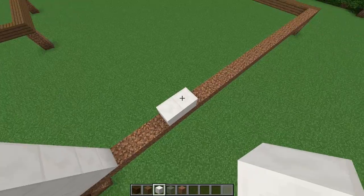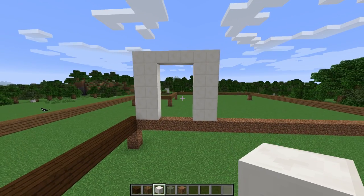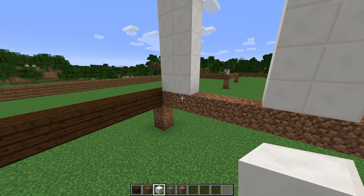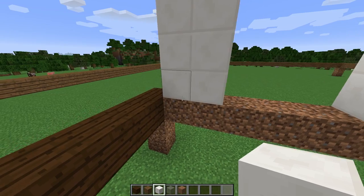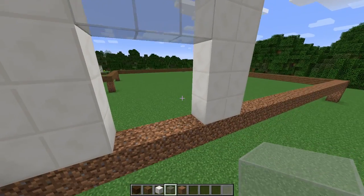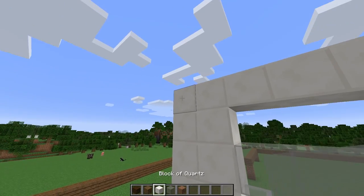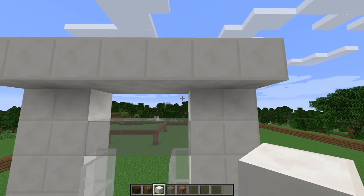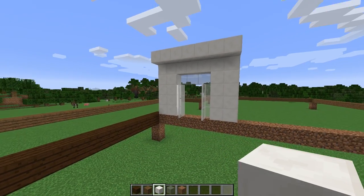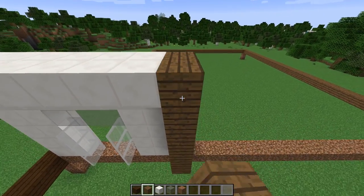We're going to bring this all the way up to about six blocks high. Things are starting to come together. I'm going to grab some quartz and run that in the interior along there and bring that out. Now over here we're looking at stained glass, light gray. What are your thoughts on doing this in panes? Panes or solid blocks? I kind of like both — I think I'm going to do it in solid blocks for now, but let me know in the comments if it should be panes or solid blocks.